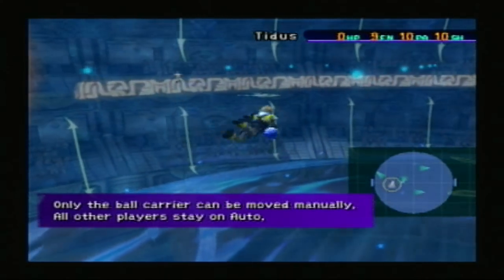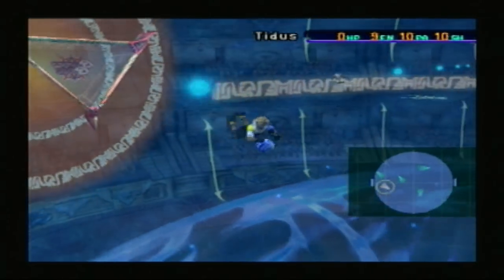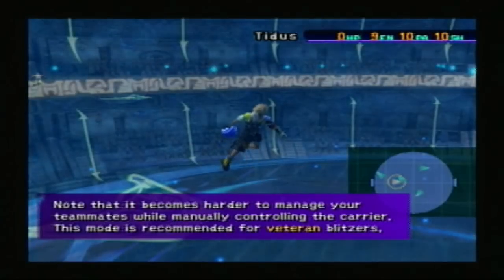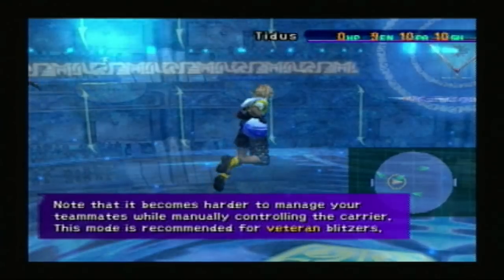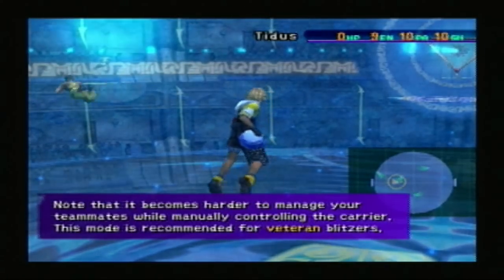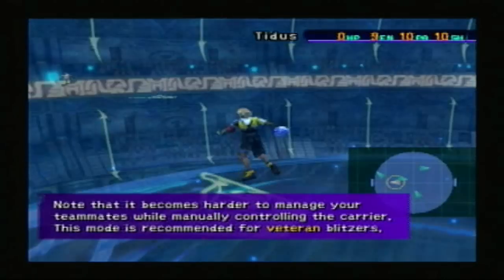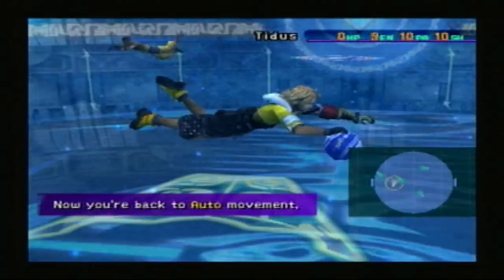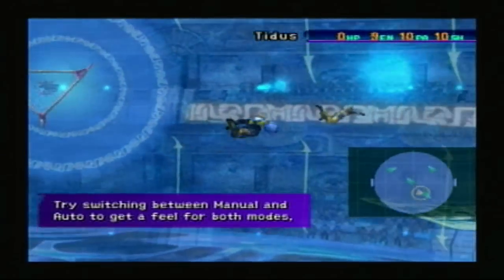Only the ball carrier can be moved manually. All other players stay on auto. Note that it becomes harder to manage your teammates while manually controlling the carrier. This mode is recommended for veteran blitzers. I think it's a lot easier to strategize in manual — the auto tends to move around funny. Press triangle again and now you're back to auto movement.